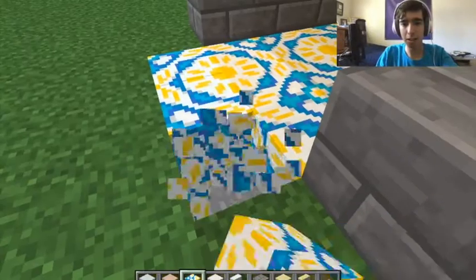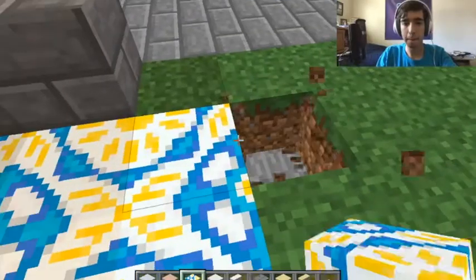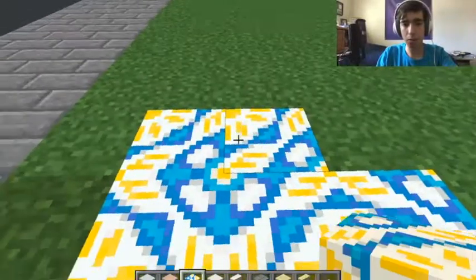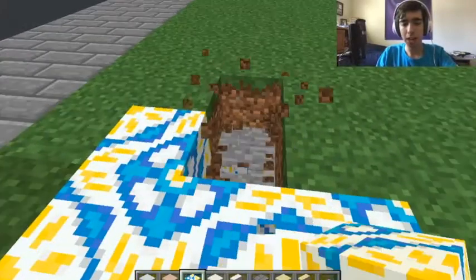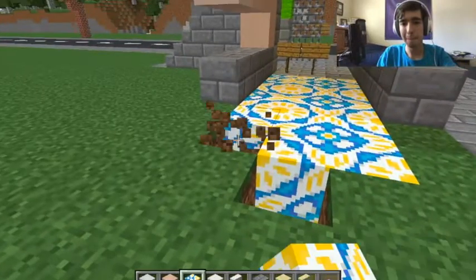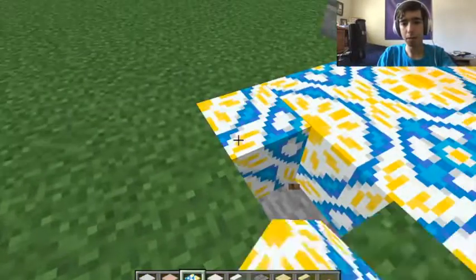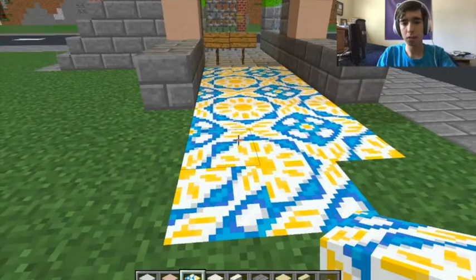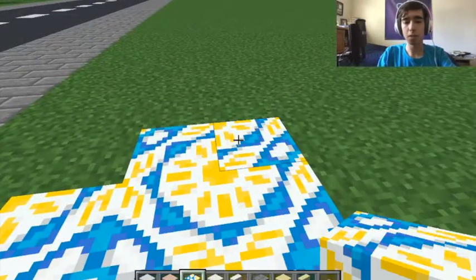I want to make that circle again. Terracotta is so annoying. This is almost the perfect... I guess it's not like what block you place it on, it's which direction you're looking. I'm looking that direction, so that's just how it worked. So maybe if I look the opposite direction... Nope, that's not how it works.